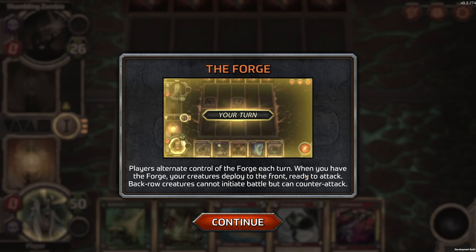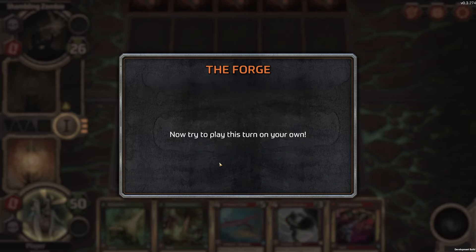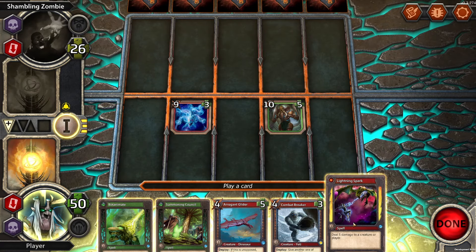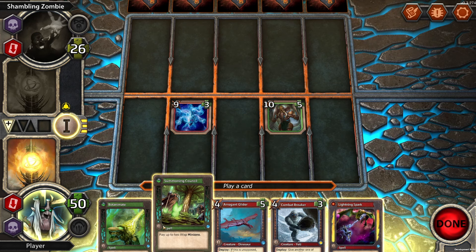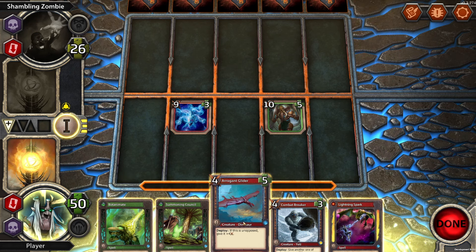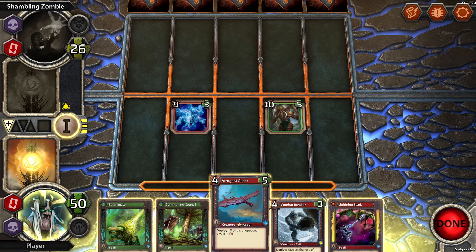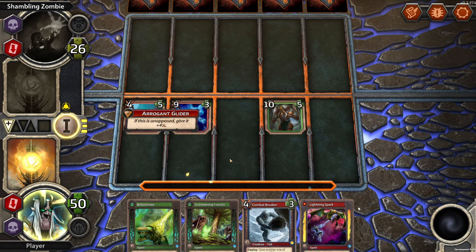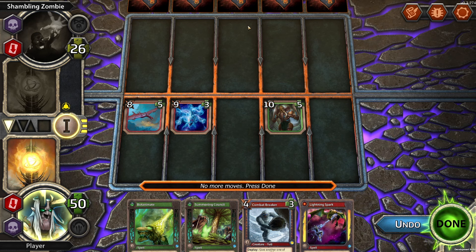Players alternate control of the forge each turn. When you have the forge, your creatures deploy on the front ready to attack. Back row creatures cannot initiate battle but can counterattack. So we've got the forge — that means we're going to attack. We could potentially kill him this turn. If this is unopposed, give it plus one, plus four damage. The fact that it goes across here does that slowly is good, because normally it goes too quick and you can't read the opponent's moves.